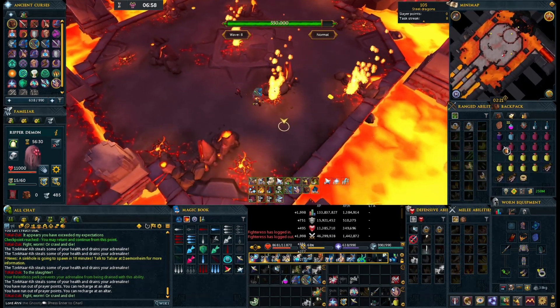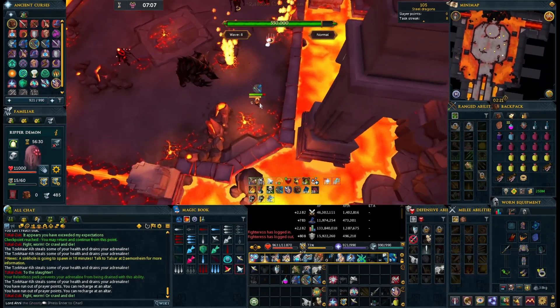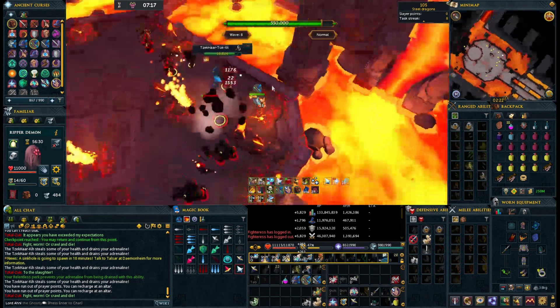It's pretty simple from this point until the next Igneous wave. All you have to do is maintain your positioning in your southeastern safe spot and keep killing things, starting with your priority targets and then the rest of the wave.